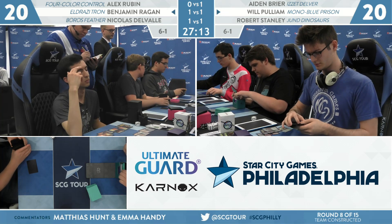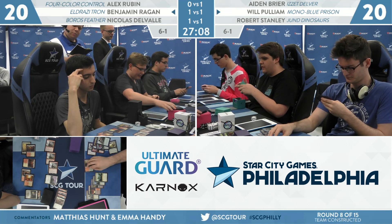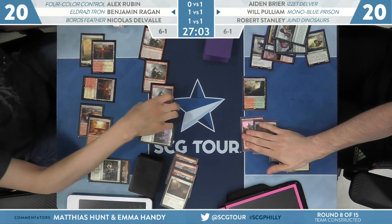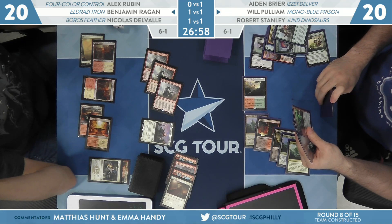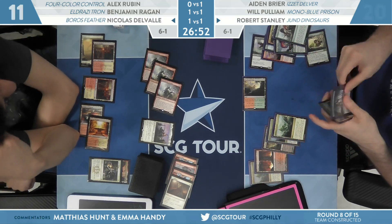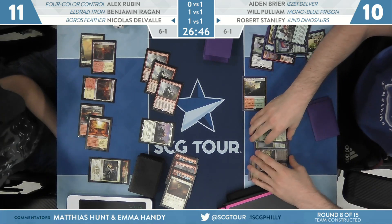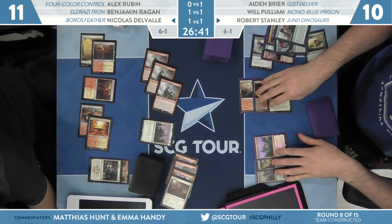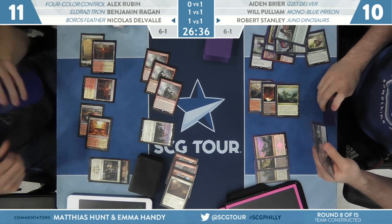Going over to Standard for Game 3 — Nicholas Delvalle versus Robert Stanley. It's another Jund Dinosaurs deck. He managed to even things up against Boros Feather, but is facing down a trio of Dreadhorde Arcanists. Tomik, Distinguished Advocist. 11 and 10, so a close one. Nicholas appears to be out of cards in hand, but he still has a God's Willing in his graveyard — that can make one Dreadhorde Arcanist kind of unblockable.